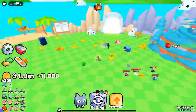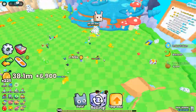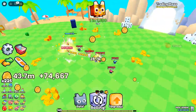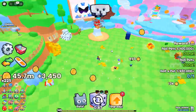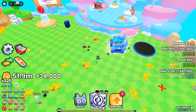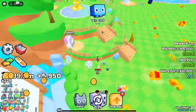2x Luck Weekends — double the fun, double the luck. For all you lucky players out there, weekends just got twice as fun. During 2x Luck Weekends, you'll have double the chances of hatching rare pets, finding unique items, and completing quests. Mark your calendars and get ready to make the most of these double luck events. With the free Lucky Roll, you get a chance to spin for amazing rewards at no cost. The roll resets regularly, so be sure to log in often to claim your freebies and stack up on boosts, potions, and maybe even rare pets.